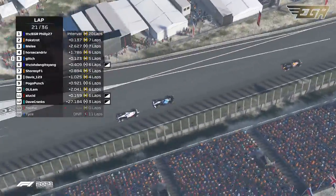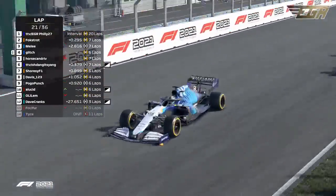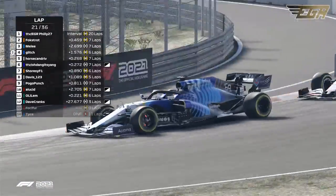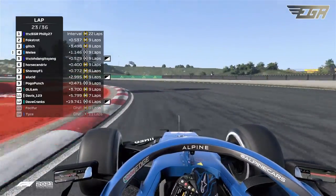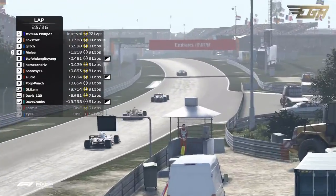Here is where it's going to count. He is all over the rear end, dipping it down the inside. That Williams car is looking mighty fine in the straight line, and he will get that position into turn one — now just a second down the road. Something's happened to Melee — a little bit of rear end traction loss there.